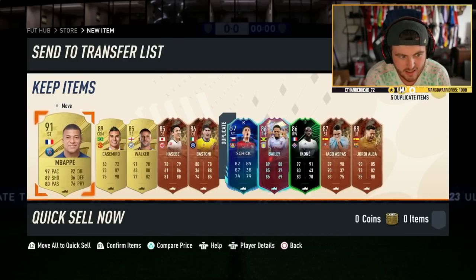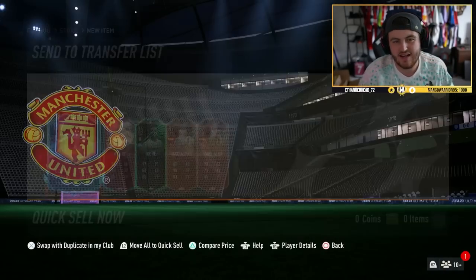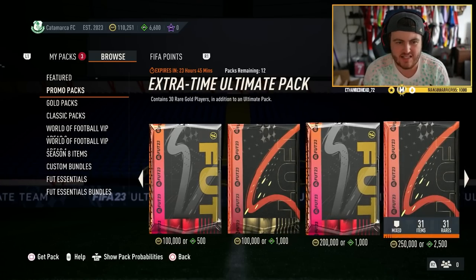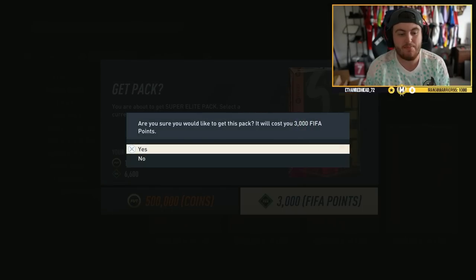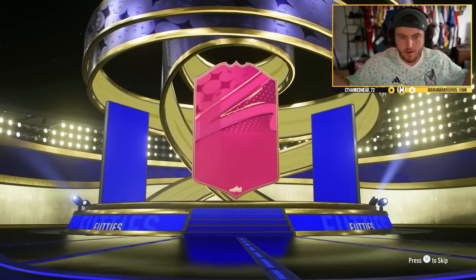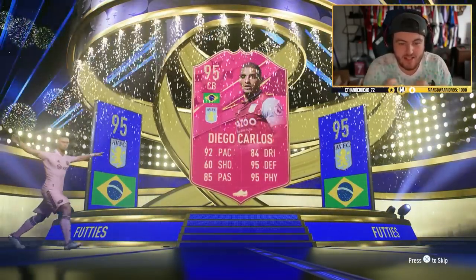Mbappé — we got 93 Salah, 91 but it's 95 Forlán, 91 Mbappé. We've done all right, just not insane. Sadly I wish it was a bit better. We're on to another one of my accounts — people ask how many accounts I have, I don't know, like five I think. We have two super elite packs to open, again hunting these Team 3 glitched Footies.